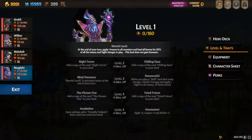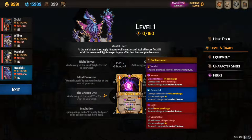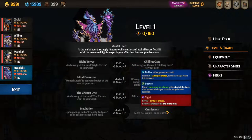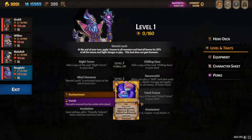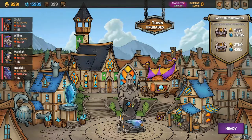If I'm doing my sight build, I like to go Chilling Gaze because it gives me sight charges, Mind Devourer to help heal more, The Chosen One to give me more sight charges on everybody just by playing spells, and Omniscient for the sight plus 3. So you're just getting a lot more sight charges on people with the sight build. I have tried Night Terror in other ways before but I'm just not a huge fan of it — I think this is the most efficient path for demolishing the enemy team. That's how I like to play Nezgalect.